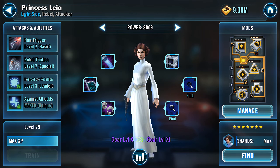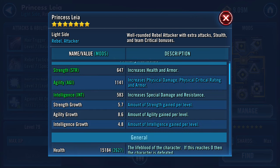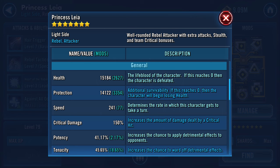Looking at her stats — she's very high in Agility, which drives her physical damage, physical critical rating, and armor. Her health and protection combined are almost 30,000. Her speed is 241, and with Admiral Ackbar giving all my Rebels 25 speed as leader, that makes her effectively 266 speed — a lightning fast Leia. So before anything happens, the first thing that occurs is my Leia gets to go into stealth, which triggers Ackbar to shoot as well.